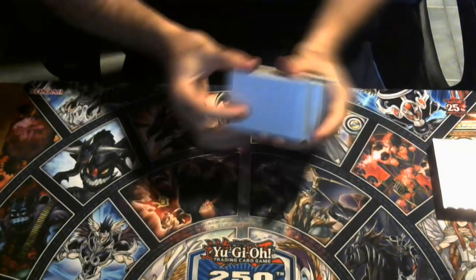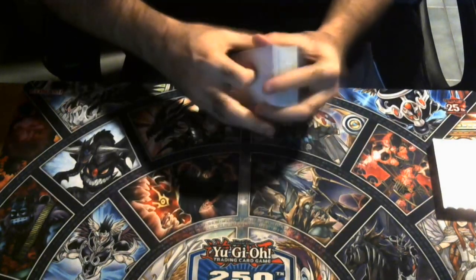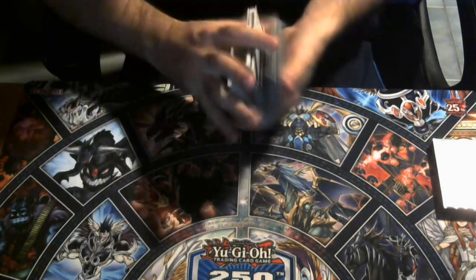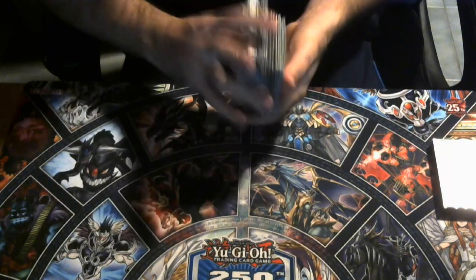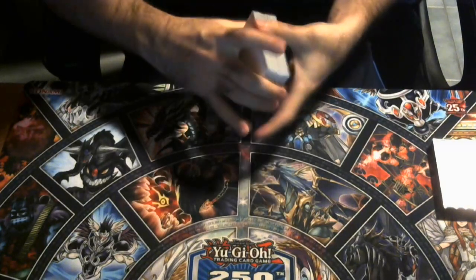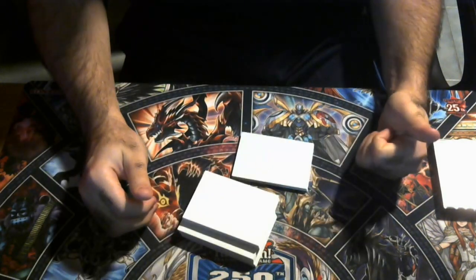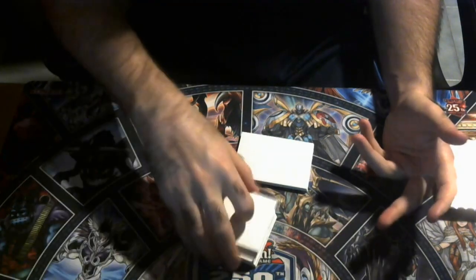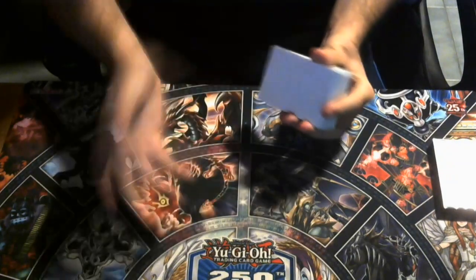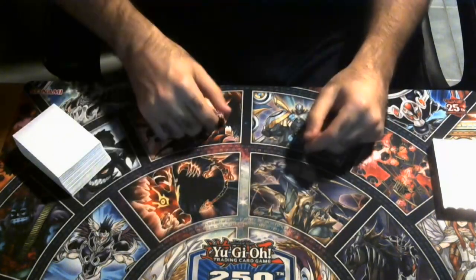You might think that sounds inconsistent, but there are times where I've opened five hand traps going second and drew into a Centurion Primera — that's five interruptions for my opponent's first turn. I've had hands with Ash, Imperm, Veiler, and a Moonlit Chill, and my fifth card is Primera. Even if they Veiler my Primera, I just pass turn with four hand traps.